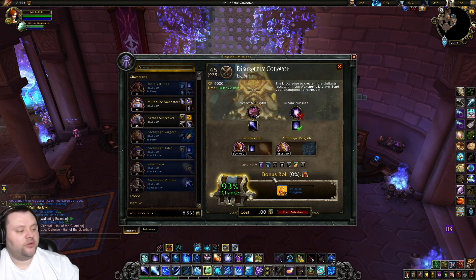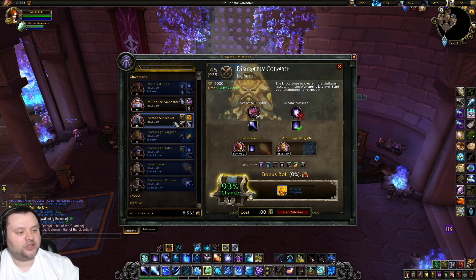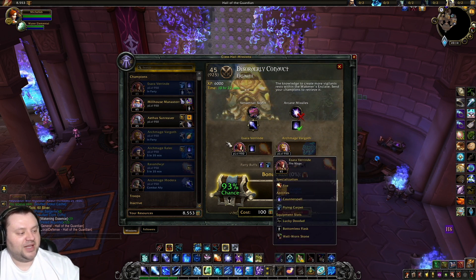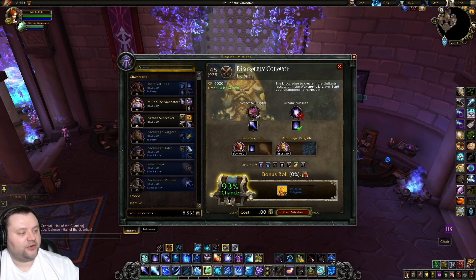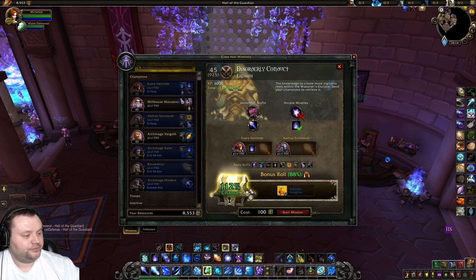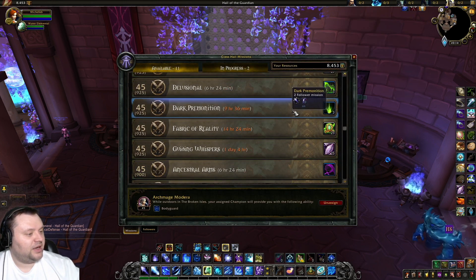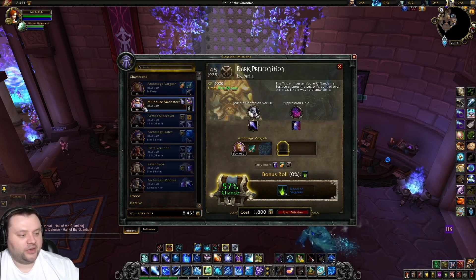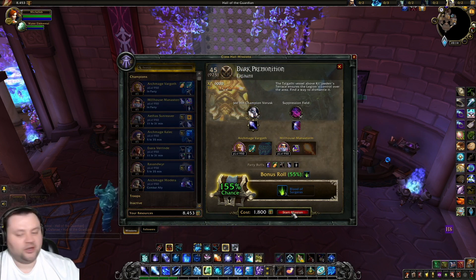There are a couple of schools of thought with these missions. If you go for the bonus roll, you can get extra stuff. But you could also argue that using fewer characters is better because then you can do more missions — it kind of depends on what options you have. Since I don't have great options, I should ideally go for the bonus. We've got an 88% chance to get the bonus, so that's good. I'm also going to send out the Blood of Sargeras mission for a 55% bonus chance, so we'll get some of those to sell for gold.